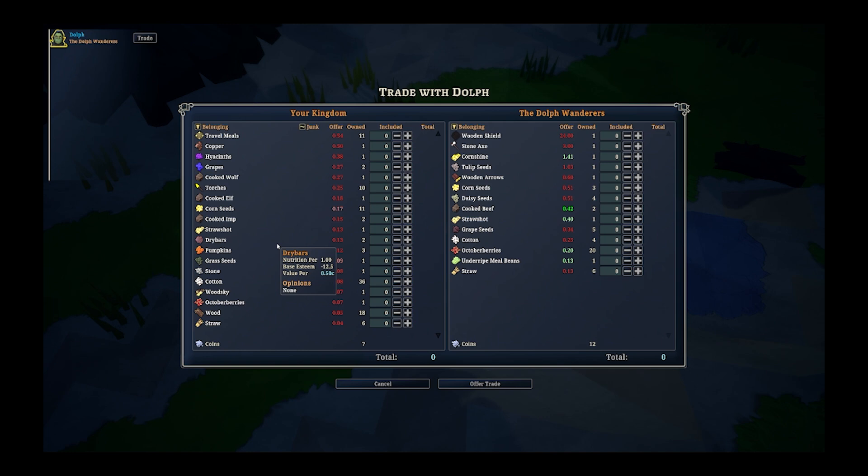Soon enough a traveler comes through and I'm able to start trading. A little tip I like to do when I'm a little bit further in and I have some broken items, some junk items, things that I've swapped out of the belongings of my characters — I will sell those things.